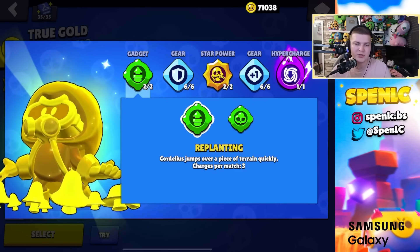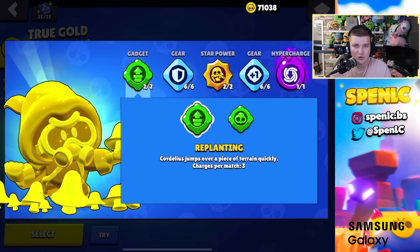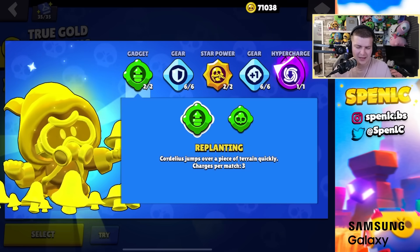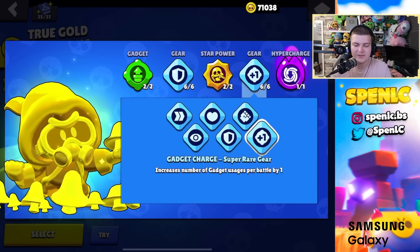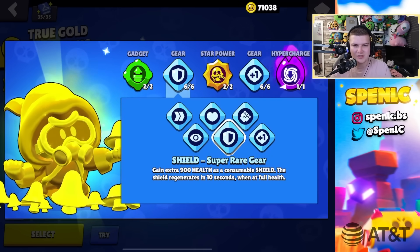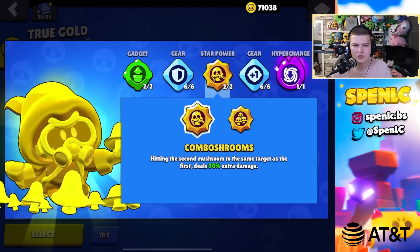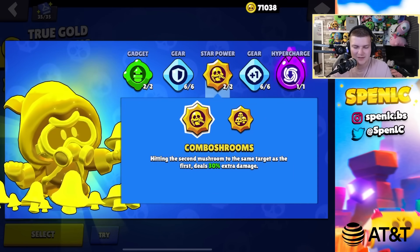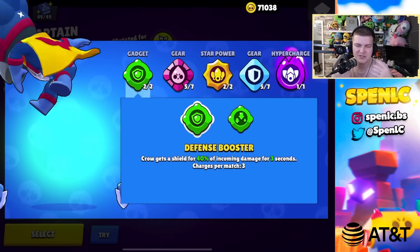Cordelius: replanting gadget 100% of the time — so versatile, you can jump over attacks, jump onto throwers, and even enter the shadow realm mid-super. The other gadget occasionally clutches but replanting is better. For gears: gadget charge for four jumps is essential, plus shield gear for the extra HP. Star power: combo shrooms 95% of the time — mushroom kingdom is used less now since you cycle supers less frequently.